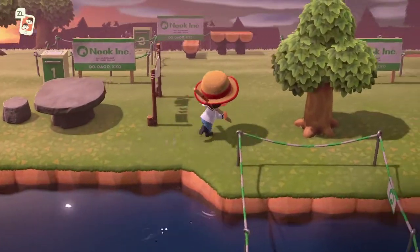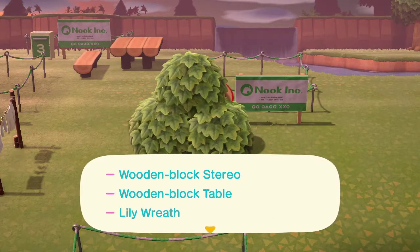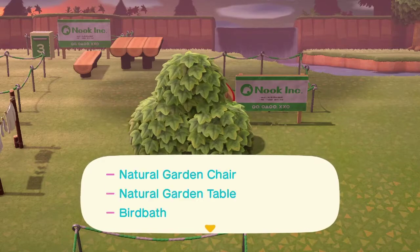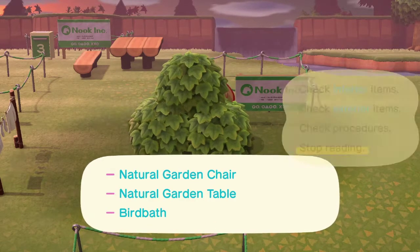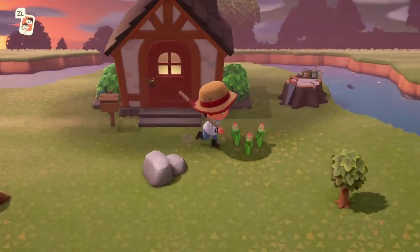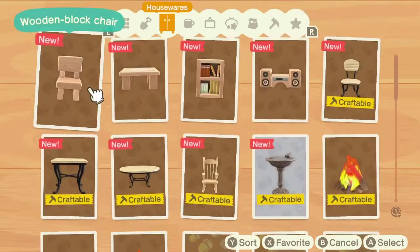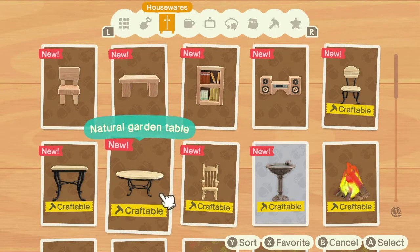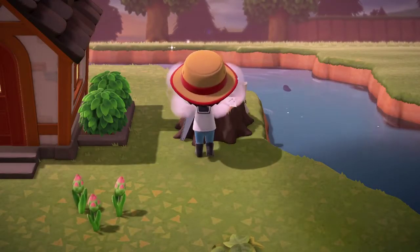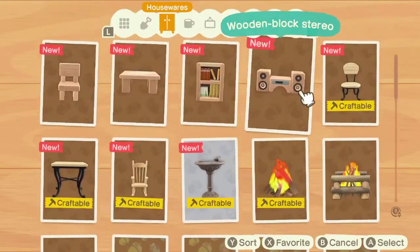What do we need for the last one? Check interior: wooden block stereo, wooden block table, and lily wreath. And outside: natural garden chair, natural garden table, and bird bath. I think we might have to go up top for the wreath because I don't think I have any flowers on me or in storage.